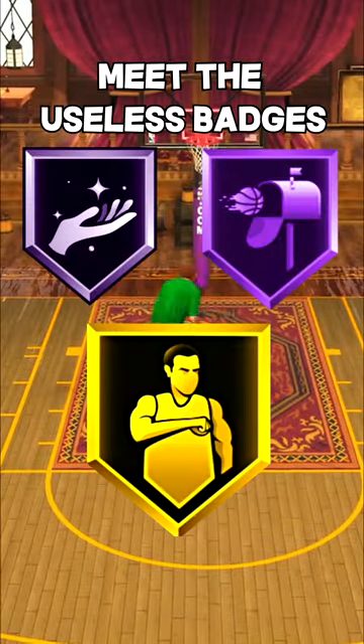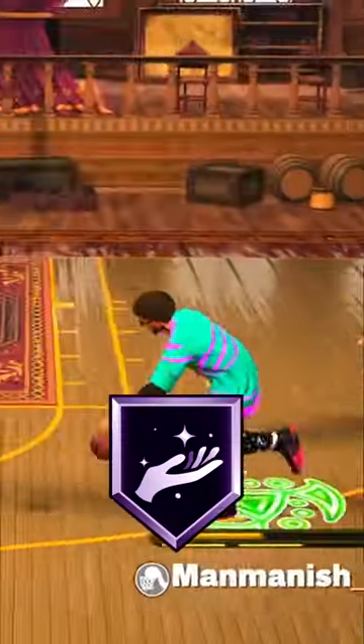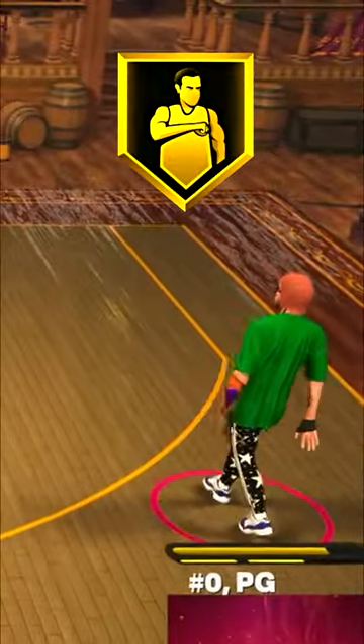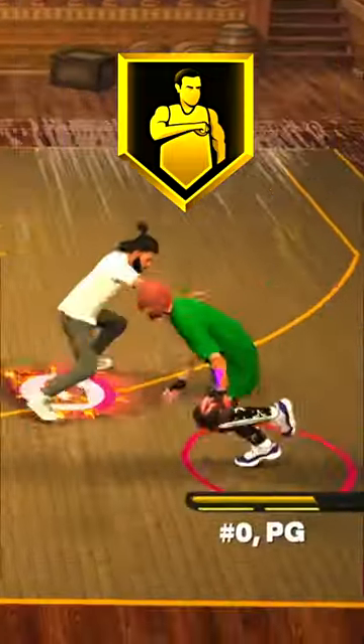These three badges that you're looking at right now are the most useless badges in this game. Pro Tuts could be good, but no one uses layup timing, so it's just useless. Comeback Kid only works when you're trailing by seven points, so if you're not trailing by seven points, this badge is literally useless — don't even equip it.